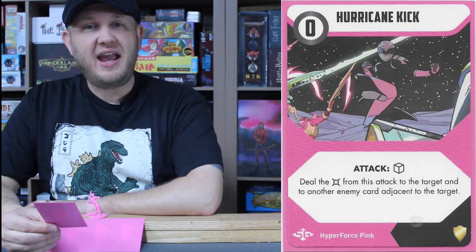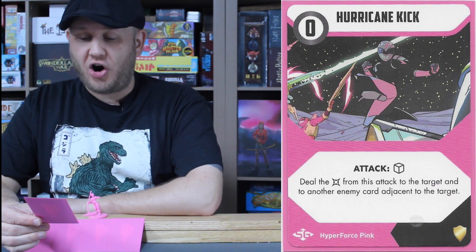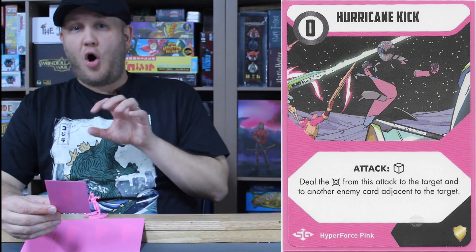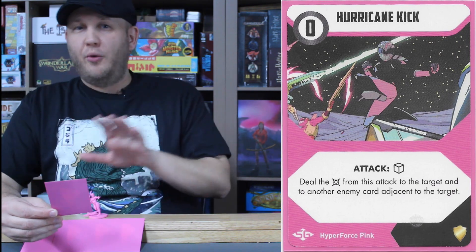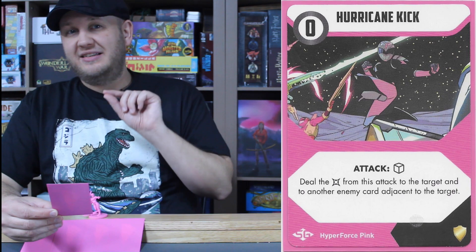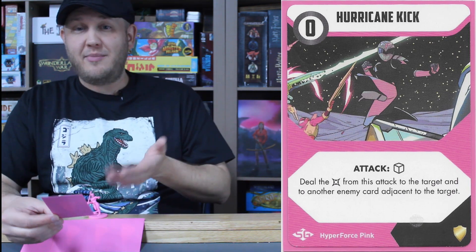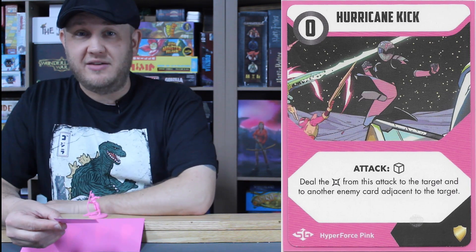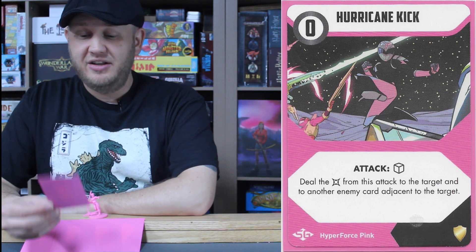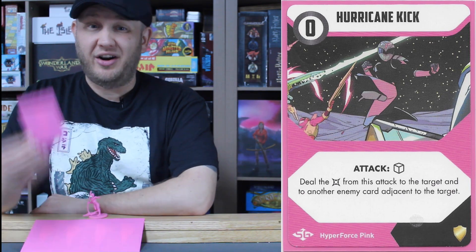Using the power of the wind: Hurricane Kick, a zero cost one-dice attack. Deal the damage from this attack to the target and to another enemy card adjacent to the target. Hitting the adjacent card will bypass guard because it's an effect that came off the attack — one of those loopholes to get around a guard card. Even though it's a one-dice attack, you can boost it with Accelerate. She has a great way to spread her damage and avoid both the fast keyword and guard.